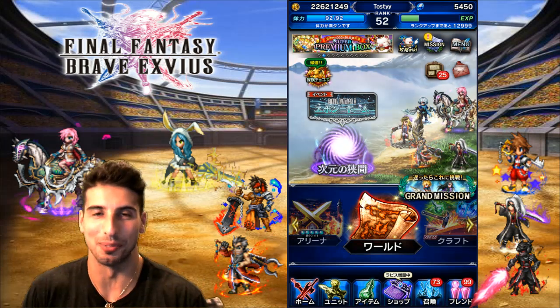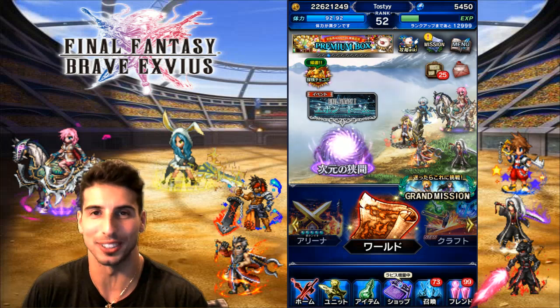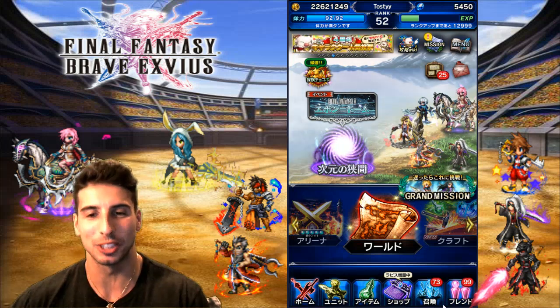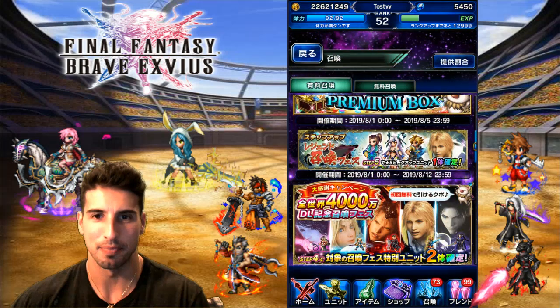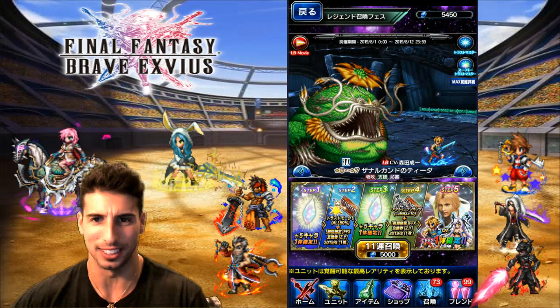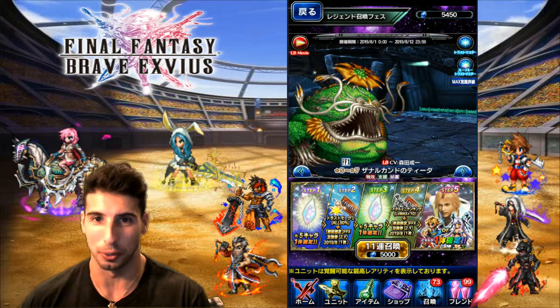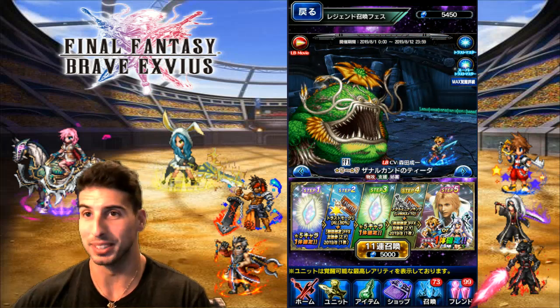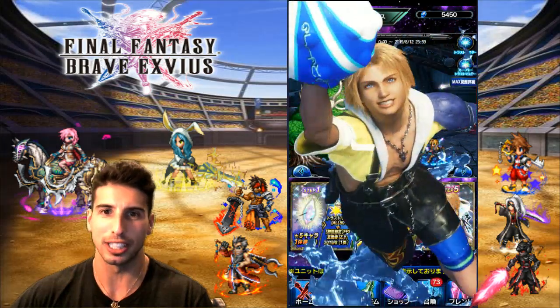Hey, what's going on guys, it's your boy Toasty and today we are back with another Final Fantasy Brave Exvius video. Today we're on the JP side and look who's here — we got CG Tidus as a unit. Look at that, this is beautiful. That's the new way they show their banners for the time-limited unit on the JP side. You guys can click right here, we're gonna look at the beautiful limit burst.